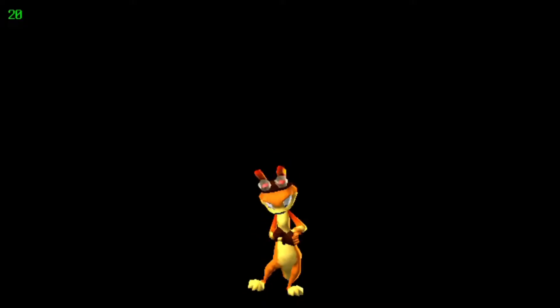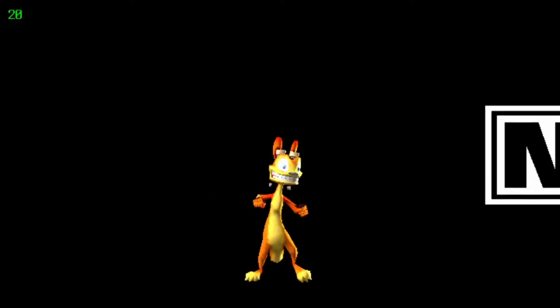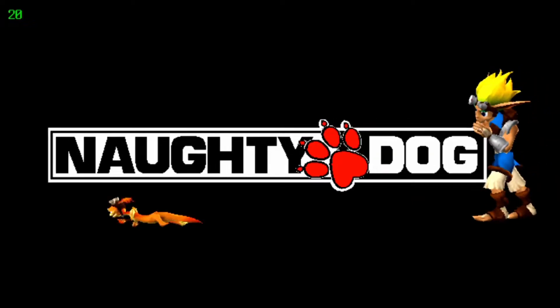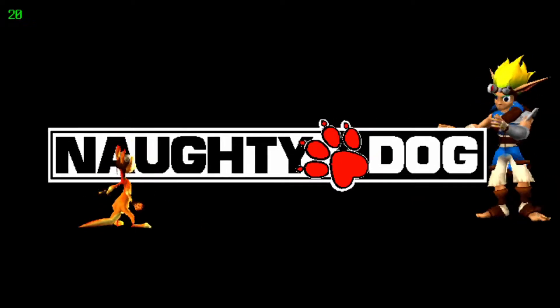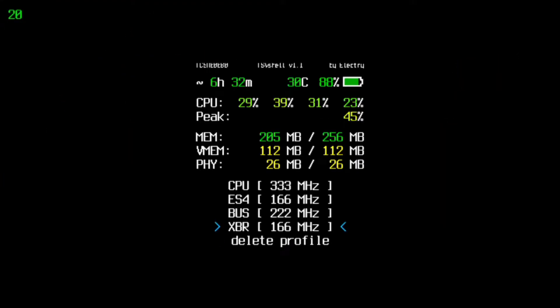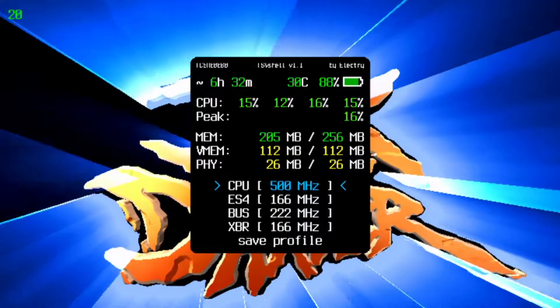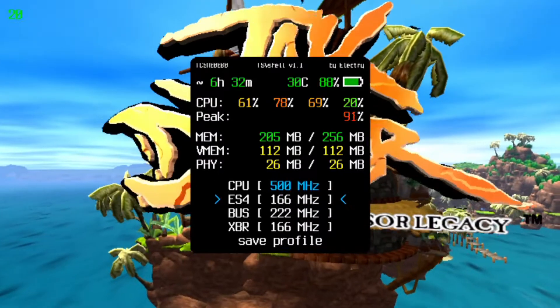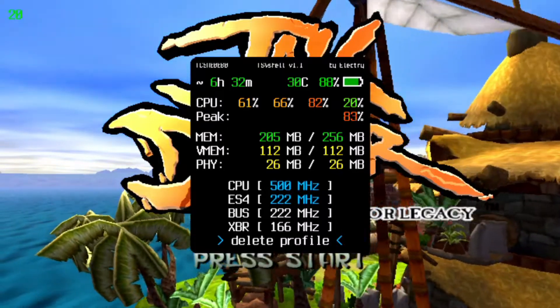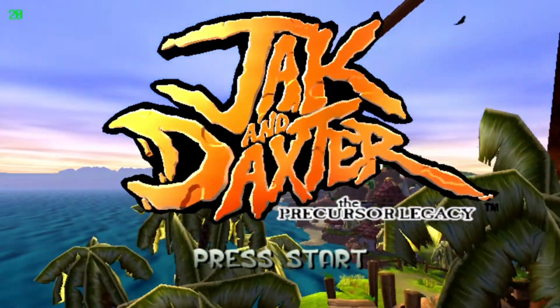So this is basically the default settings. I played for a few minutes just to get past the intro, and you can see at the top left it's locked at 20 fps. I don't have any overclocks or anything like that, and it's not an overclocking issue — if I set the GPU and CPU higher, it doesn't make a difference.